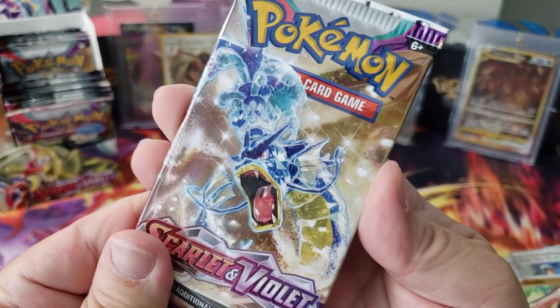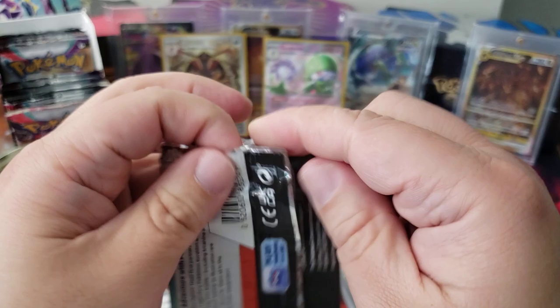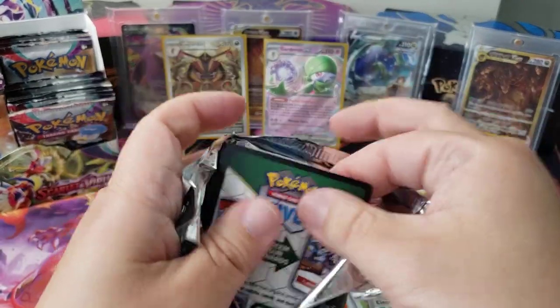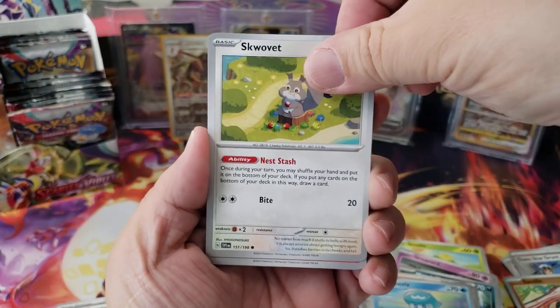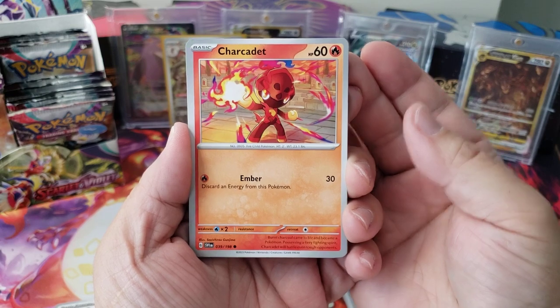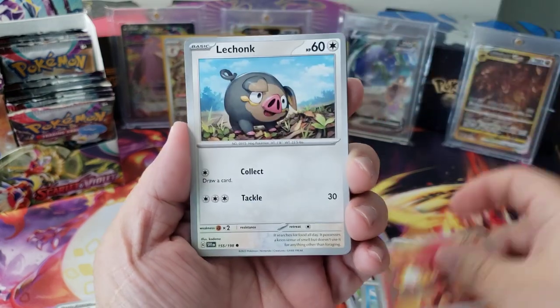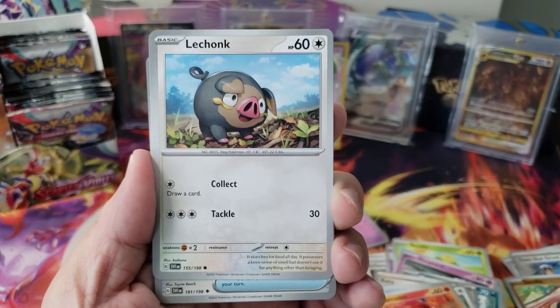I love this pack art too. Terastal — how do you say that? The blinged-out versions of the Pokémon are cool. We got a Quaxly, a Squawkabilly — 'Squawkabilly, what's up man?' — and a Charcadet. I think GameStop has an exclusive Lechonk card, like a reverse holo or something.